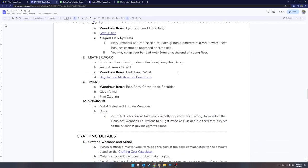Leatherworking really includes any animal products — bone, horn, shell, ivory, and more. It covers armor and shields made from those materials, as well as feet, hand, and wrist wondrous items. There's a separate video on masterwork containers, bandoliers, belt pouches, and backpacks — leatherworkers are the ones who create all of those.